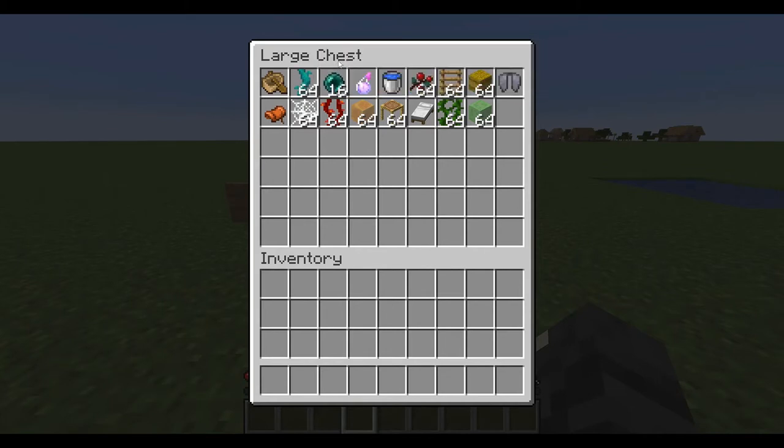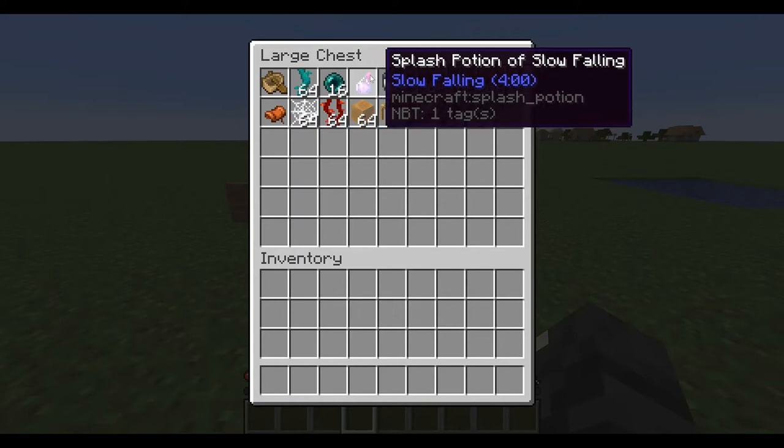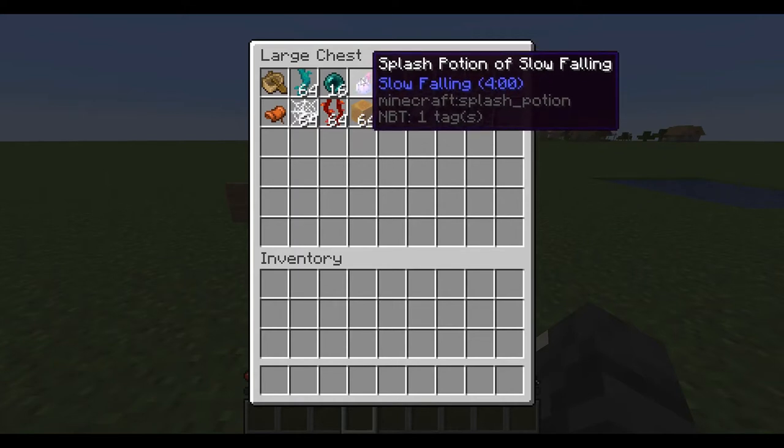Ender pearls — very useful. You don't even need to jump as well, but you do use one, unlike the boat. Slow falling — pretty useful, but it doesn't last very long. While you have it on you don't take any fall damage and you fall slower. It is relatively expensive and you need phantom membrane to brew it.